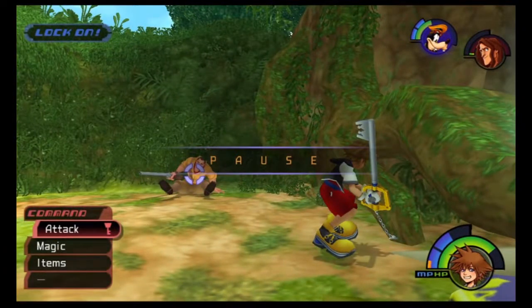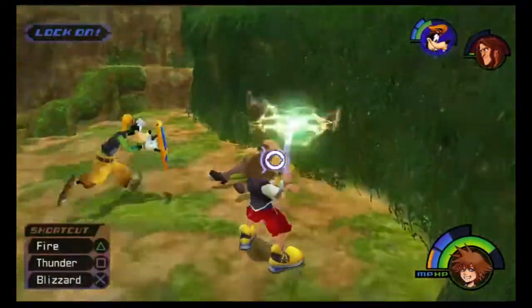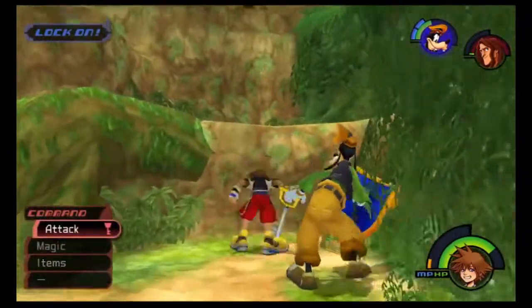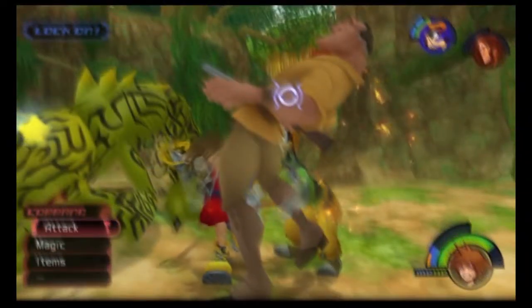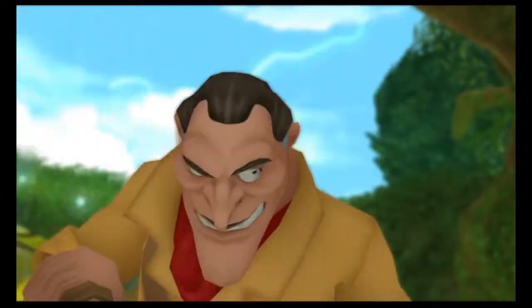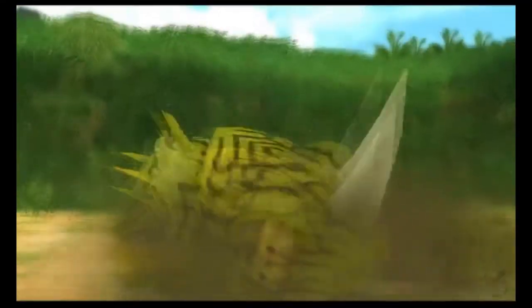Stop — right next to Stealth Sneak there's a drop. Oh nice. I think he always drops that — don't quote me. It's easy to lose focus during a boss fight. You can just keep smacking Clayton and he keeps getting juggled. Yeah, Clayton's really easy to deal with — that's why you focus on Stealth Sneak first because he'll keep potting you with strong attacks. Another thing about Clayton — I think he has potions and almost healed himself. By the way, Stealth Sneak's dead.